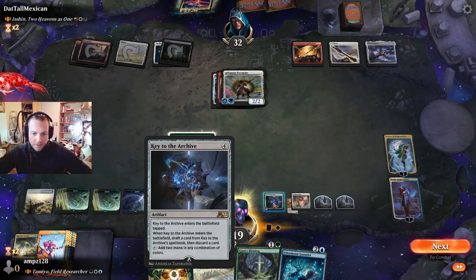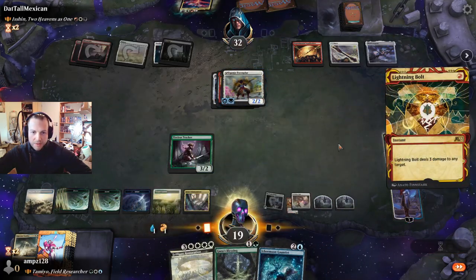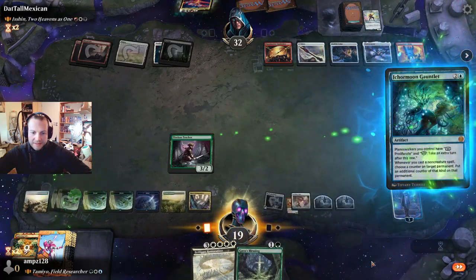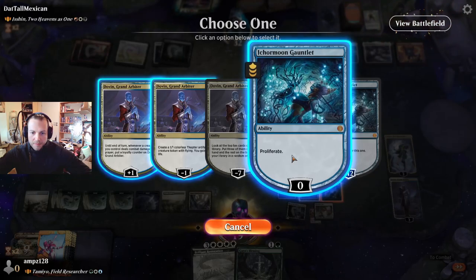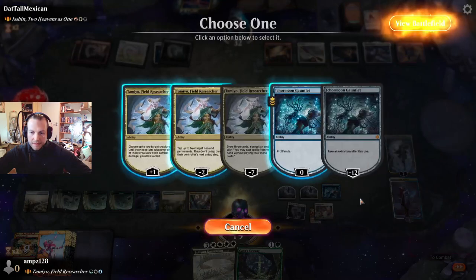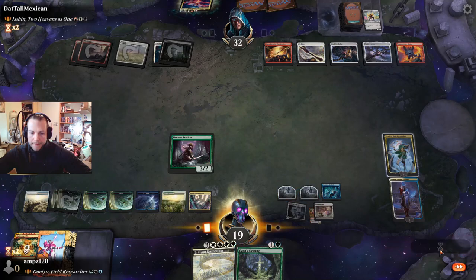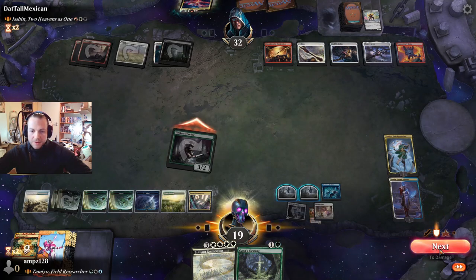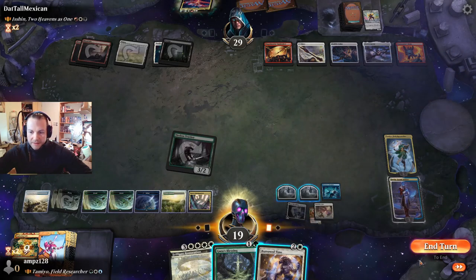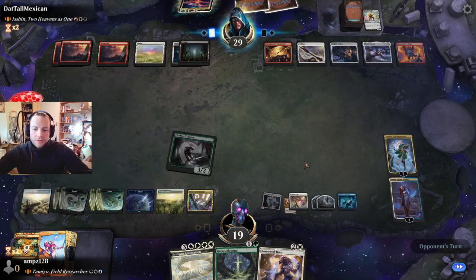Red and blue — lightning bolt that creature. We play the gauntlet. Proliferate — yes. Plus here and take the drawn additional cards. Exile effect not bad — we end the turn. We can use the clue tokens at opponent's turn to draw two more cards.